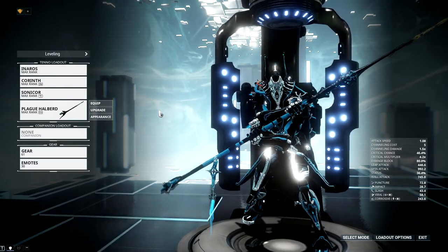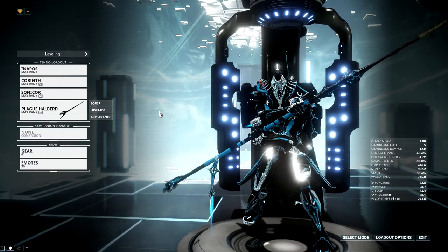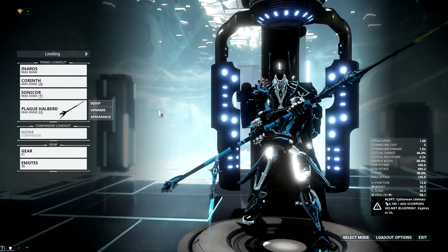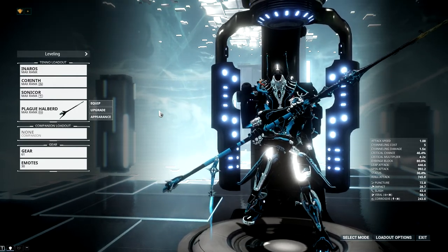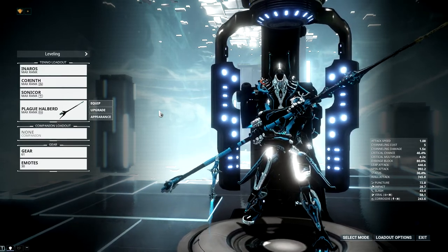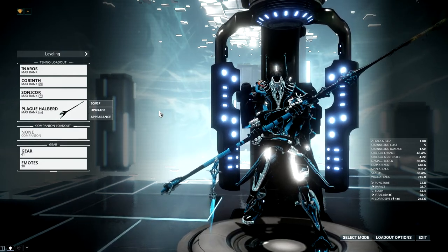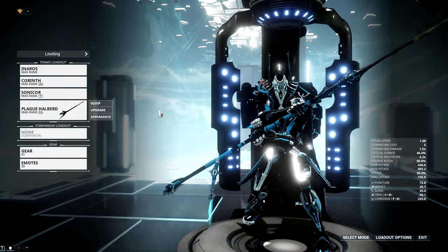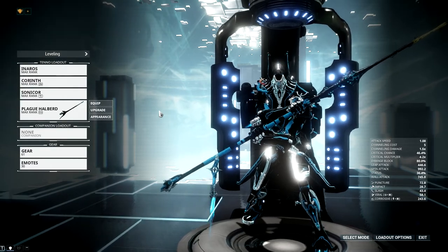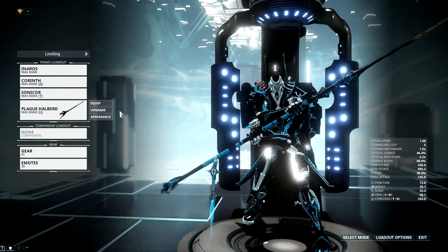I'll show that off. This I built myself from two parts from the Plague Star event — where the infested invade and you have to fight a mini Lephantis and all that — and you can get infested Zaw parts. So this is two of those parts and then one regular part; I think the grip is regular. I made the one that comes out to be a polearm type weapon.